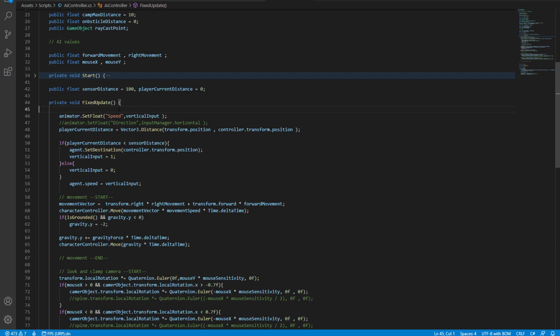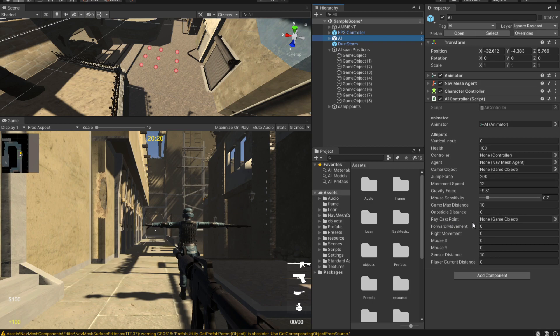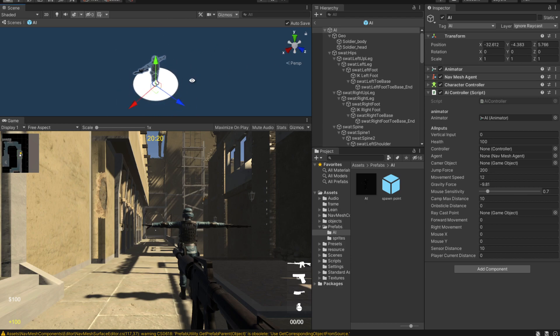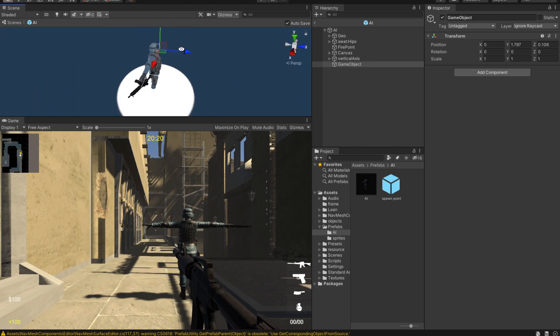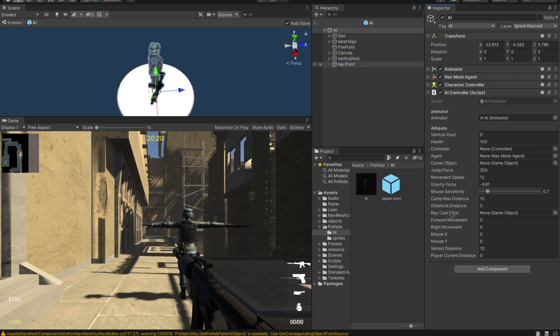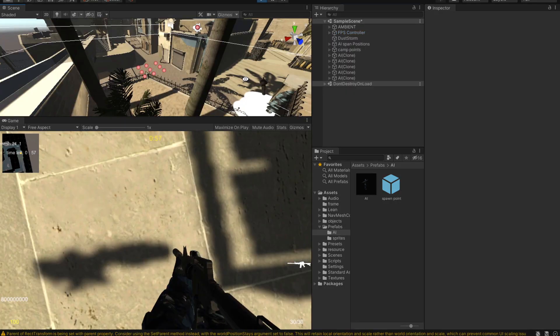Before testing, the AI prefab is missing the raycast point. Let's open the prefab, create an empty game object, and drag it to roughly where the eyes are — that's our ray point. Drop that ray point into the `raycastPoint` field and we're good to go. Let's hit play and see if the code works — and they are moving!